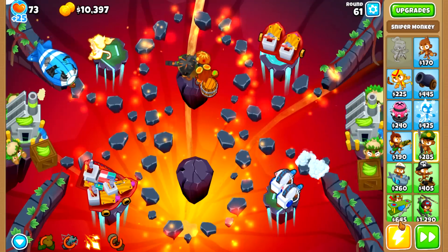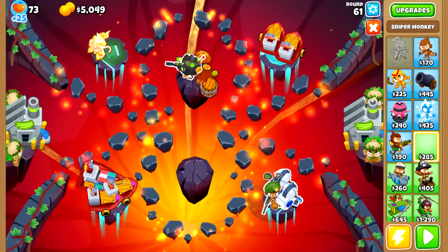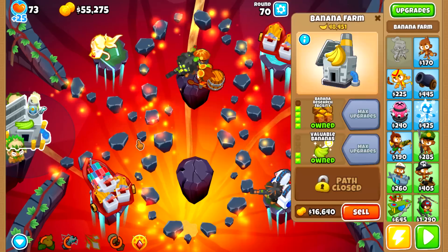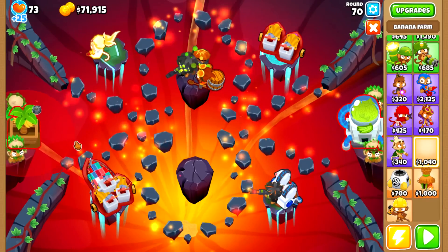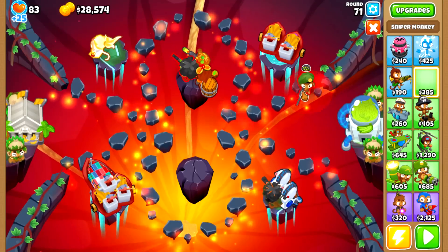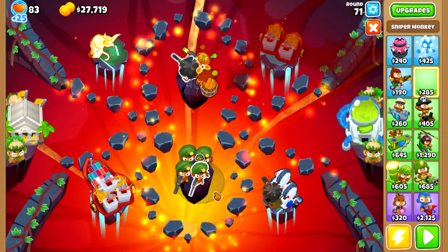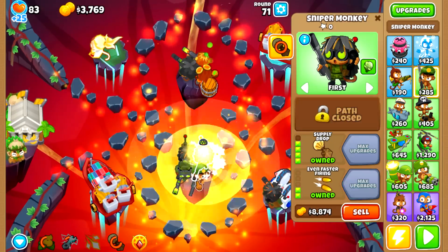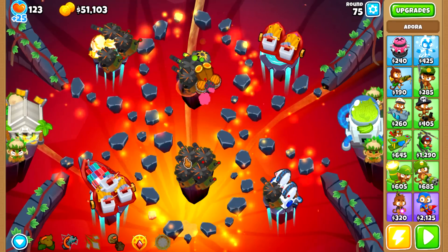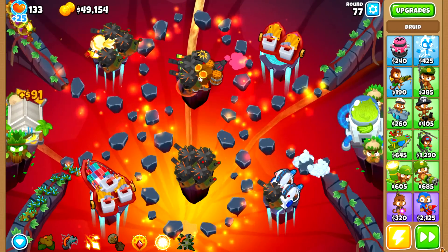After getting the elite sniper, we can focus on getting our tier 5 farms. We will get the banana central first, and then after saving up some cash, we will sell the top path tier 4 and get the bottom path tier 5 instead. The reason being is that the monkey wall street and central markets increase the money generation by the merchantman by 10%, and as mentioned, this counts as pops towards the paragon degree. Then we will fill the map with more middle path snipers for more cash generation, and upgrade our alchemist to tier 4. We will also upgrade one of our jungle bounty druids to the spirit of the forest to get some extra DPS and increase the cash generation from the ability.